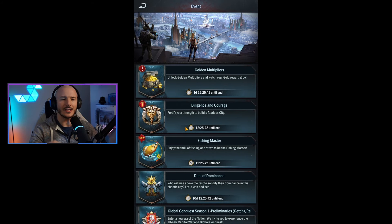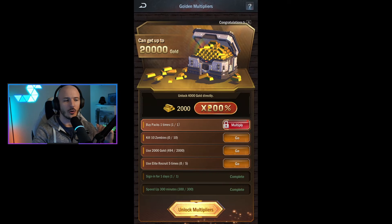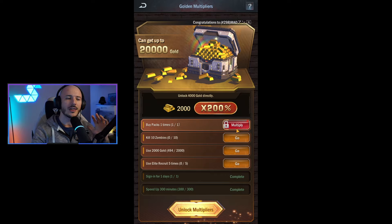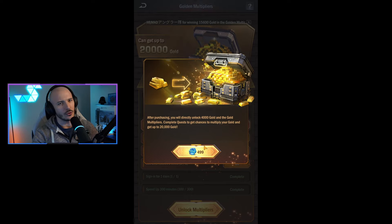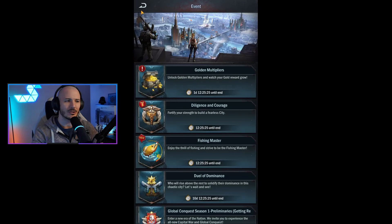Apart from that, what else is going on in Age of Origins? We've got the Gold Multipliers event, which is a decent way of increasing a nominal amount of gold within your currency. There is a premium feature that lets you unlock additional levels of multipliers to increase the amount of gold. It's up to you if you want to spend your AOZ coins here — personally I'm not going to, as I don't feel like the gold is worth it for the entry point.